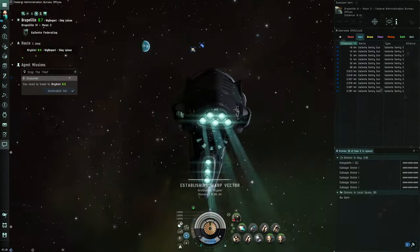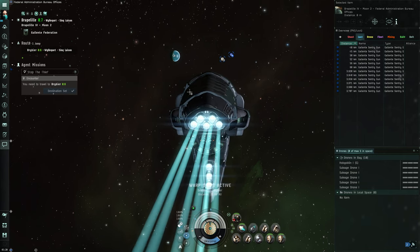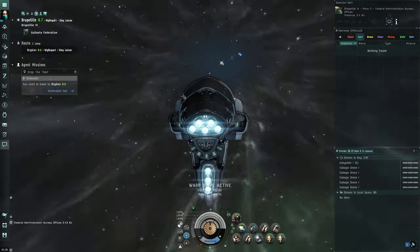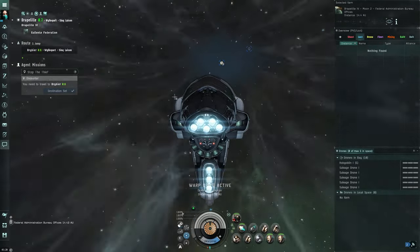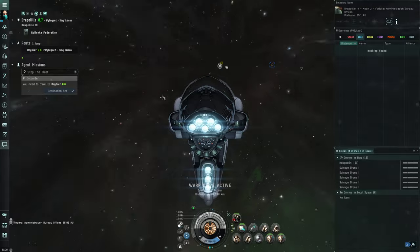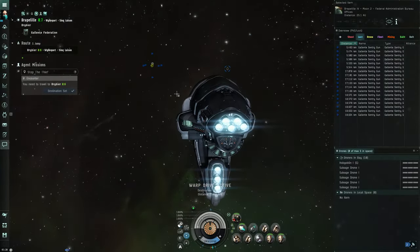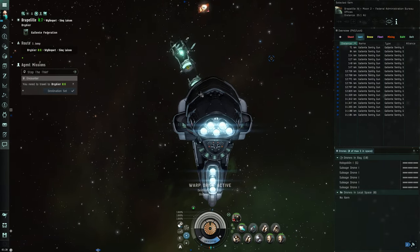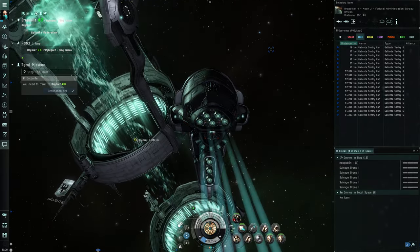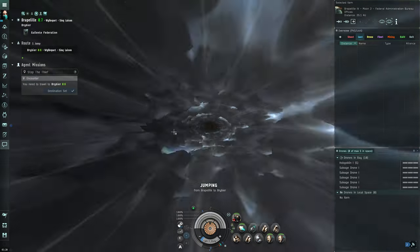This is a bit of a heavy little ship, so it takes a bit to get that warp vector established, but once you get it going it travels really well. Let's go ahead and jump. It'll jump on its own, of course.